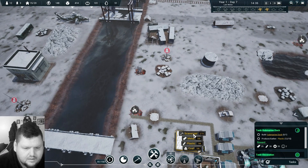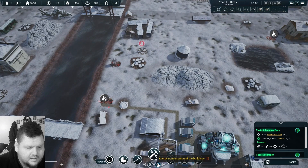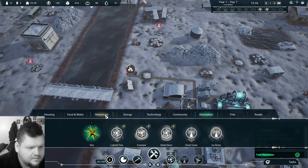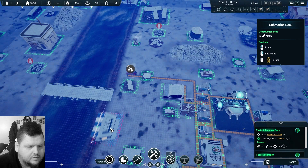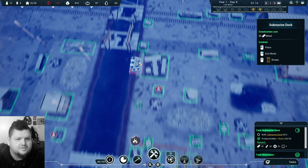We really need the submarine dock. Plastic, gears — let's assign another person to plastic. There we go, let's get some more plastic going. As soon as we hit 15 — yep, there we go. Now maybe we can build that dock.